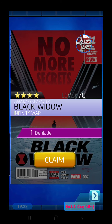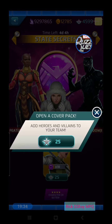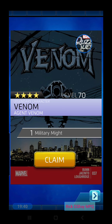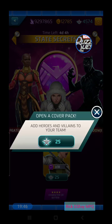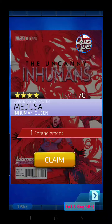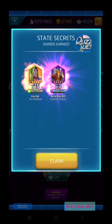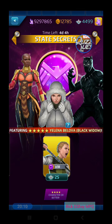Are they stealth-boosted on draw rates while they're a featured character in events? I don't know, but it just feels like it. It's also that sometimes when you think something exists, you find ways to rationalize it being true — that gambler's fallacy thing. There's an Agent Venom, Luke Cage. Can we get another five-star within seven draws? That would be epic. There's a Medusa level-up duplicate, a Captain Marvel.